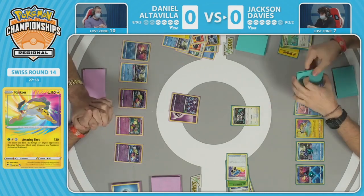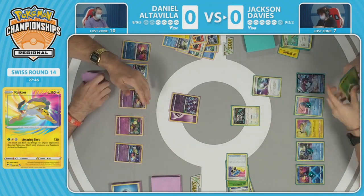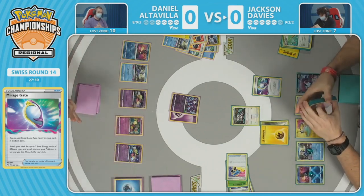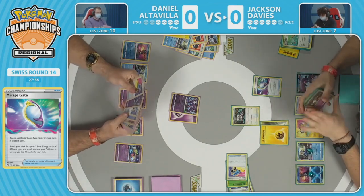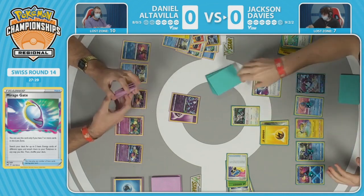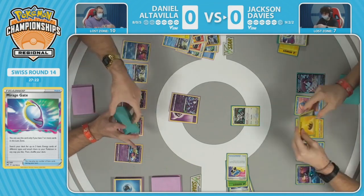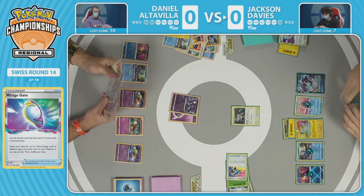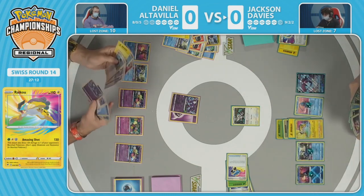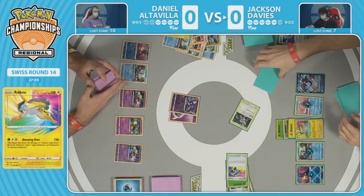Manaphy is shuffled back into Daniel's deck, but the bench is full so there's no bench protection right now. Daniel wouldn't have known Raikou was being played until it hit the board — now that knowledge is out there. This could get very spicy. Mirage Gate is now unlocked with seven cards in the lost zone. Jackson plays three Raihan as well in the deck for future plays. Both Grass and Lightning energies are being carefully tracked as Jackson notes exactly where every energy is — placing two onto the Raikou.